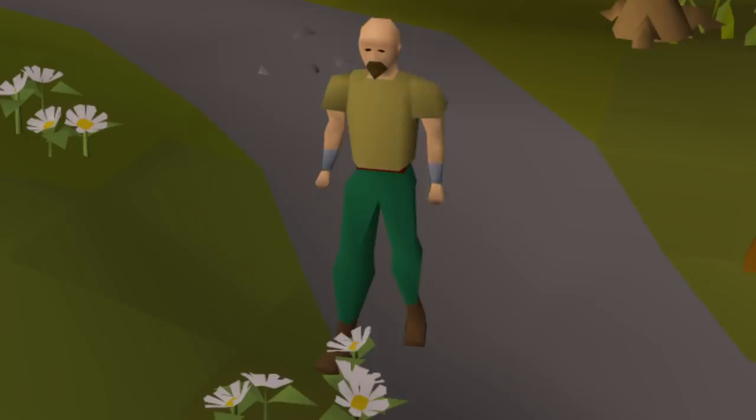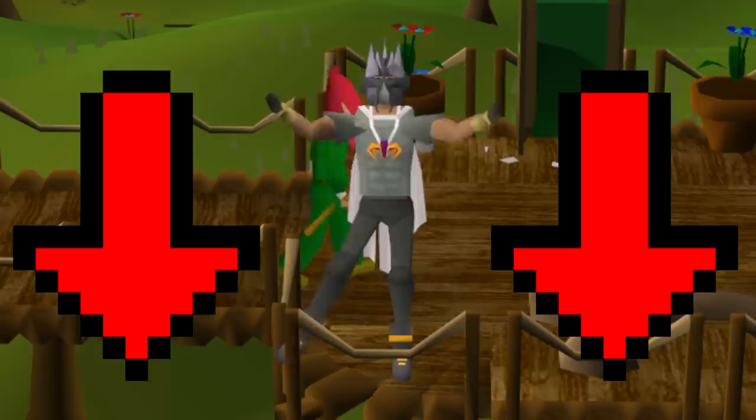Hello there boys and girls, my name is Paul Verizes and welcome to my Clue Scroll Ironman series Hound Hunt, where the aim is extremely simple: attain the Bloodhound pet starting on a fresh level 3 Ironman account. If you're new around the channel and fancy catching up on all of the progress we've made so far, feel free to check out the video description for a link to the series playlist, as well as a full list of the series rules.